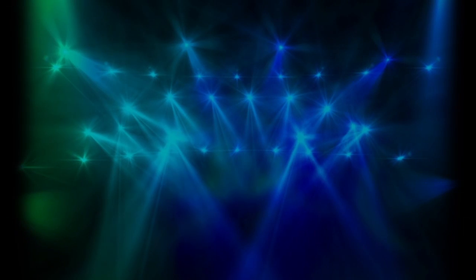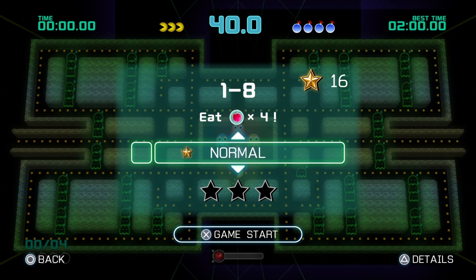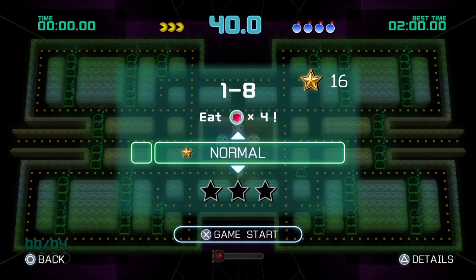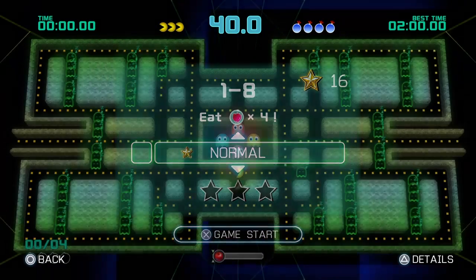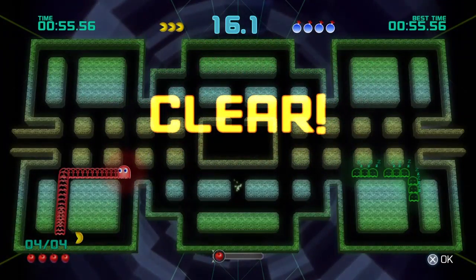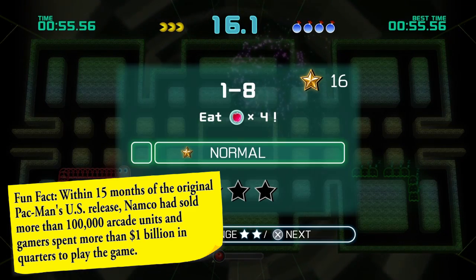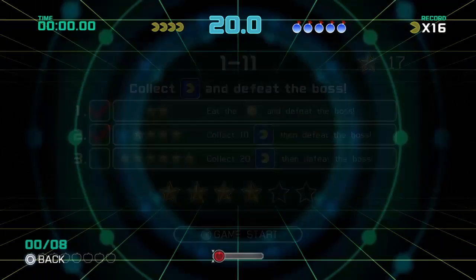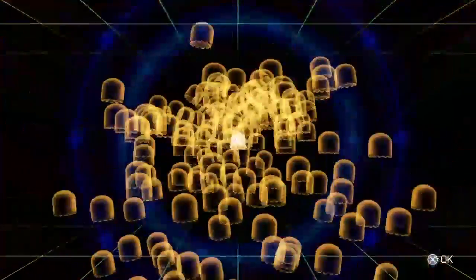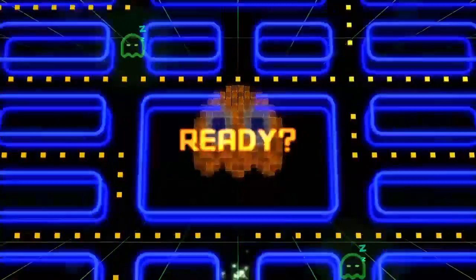Moving along, we have Adventure Mode. Here you'll be greeted by a course map where you can select which mission you'd like to attempt. The number of stars you earn is determined by the level of difficulty you choose, and the stars you collect are used to unlock boss fights and progress to the next section. When playing a level 1 Adventure Mode, the timer is quicker and the match ends after you complete the objective. Depending on the difficulty, things can get rather hectic and some fast-paced decision-making may be required. The whole experience is both exciting and unique, but if there was one aspect that truly separates it from other titles in the Pac-Man franchise, it's the boss fights.